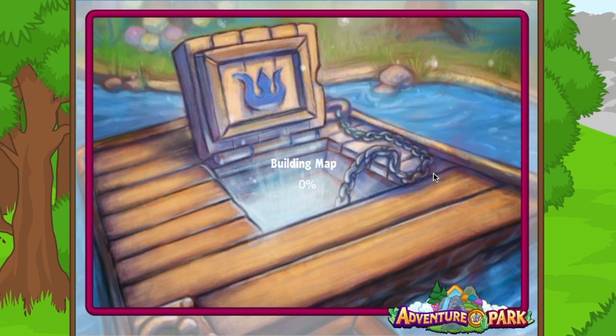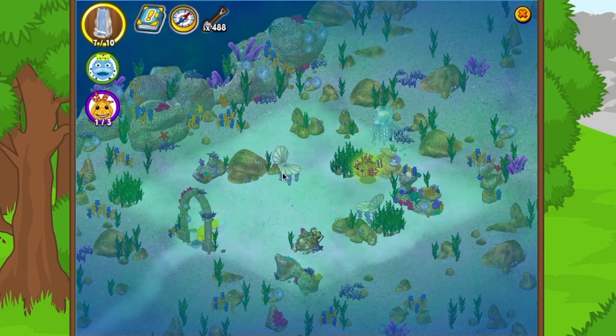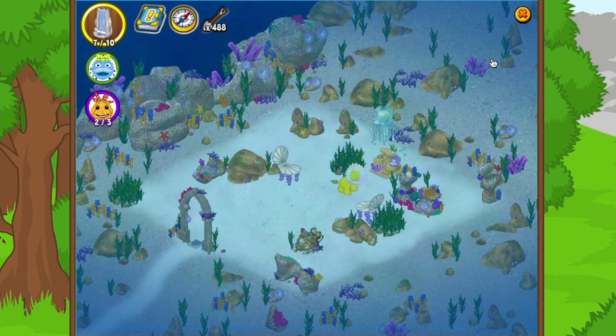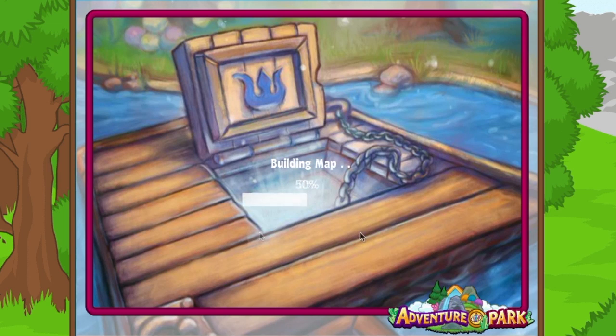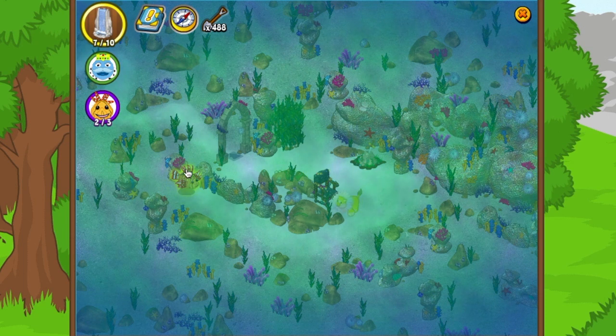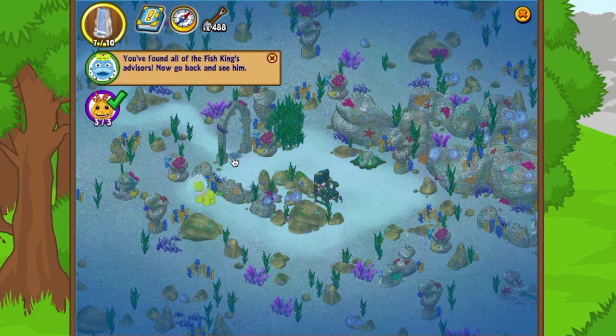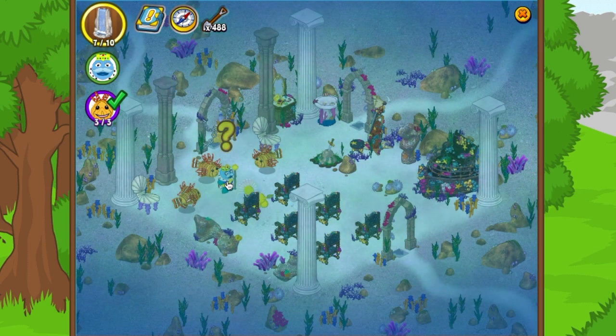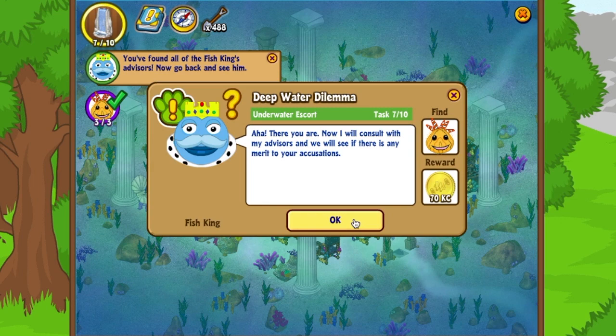We're exploring a new section. Here's one council member — here's another. Those columns look beautiful underwater. There's another one. There's a jellyfish hanging out. If you get lost, you can open up your map to see where you are. There he is — the fish king hiding behind some rocks. There's a nice chair covered in barnacles. Those items are available in the eStore — I believe it's the sunken ocean liner room theme.